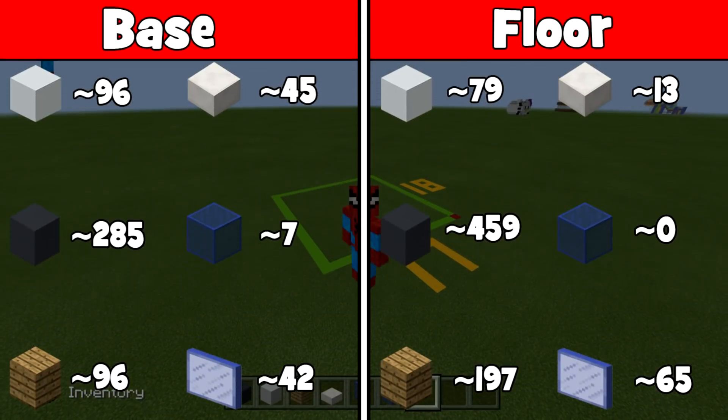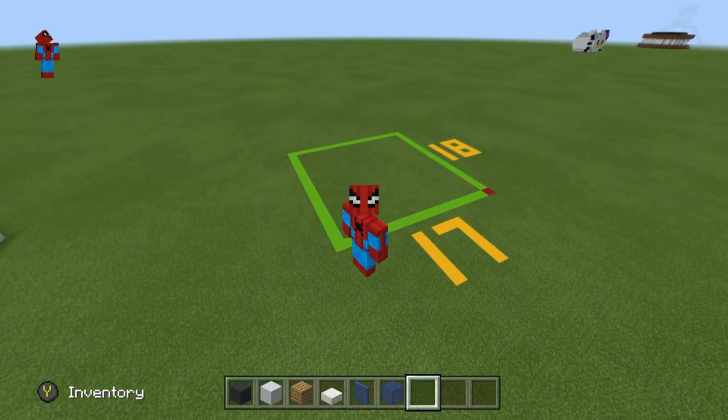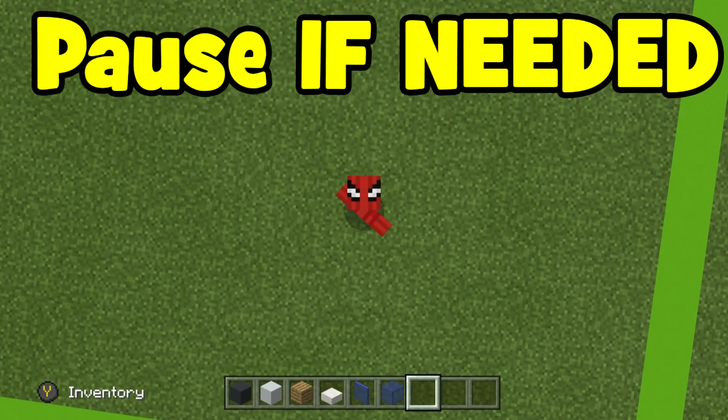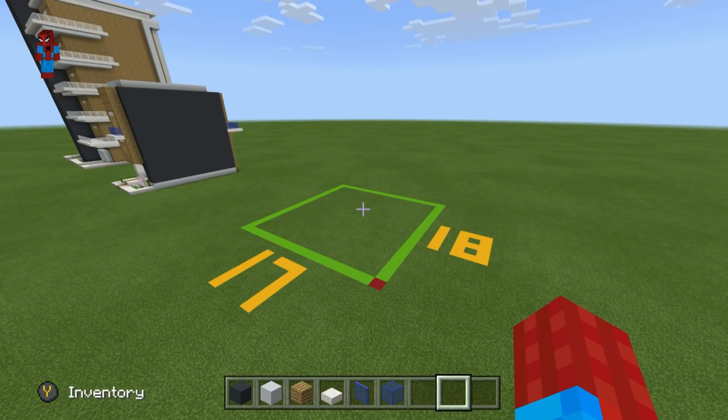There are two sets of values. The first is what you'll need for the base of the skyscraper. The second set tells you how many of each material you need per level, which is important when considering how many levels you want. So if you want five levels, multiply the per-level amounts by five. Those are rough estimations. The skyscraper fits into a 17 by 18 block area, not including surrounding elements.